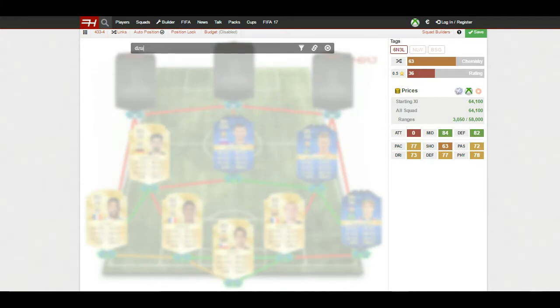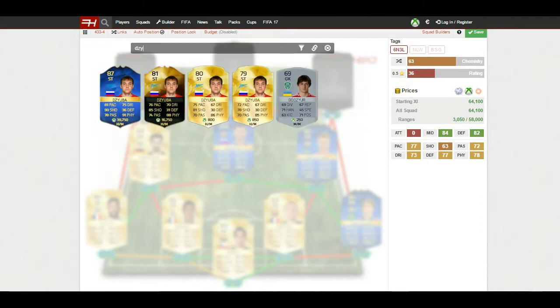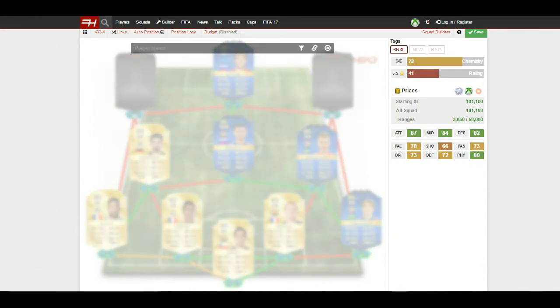Moving on to the front three — very overpowered players. At striker I've gone with Zoiber, the Russian striker — basically like the Zlatan Ibrahimovic of the Russian league. He's pretty quick with 81 pace, 75 dribbling, but 90 shooting is his standout stat, and 91 physical. He's around six foot four or five, so he wins everything in the air. His strength and pace make him very hard to get off the ball, and with that 90 shooting he's an absolute beast of a striker.